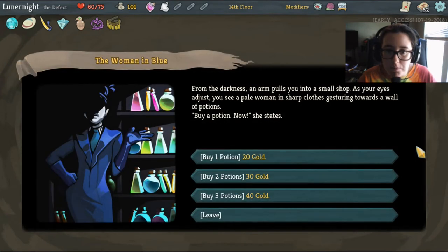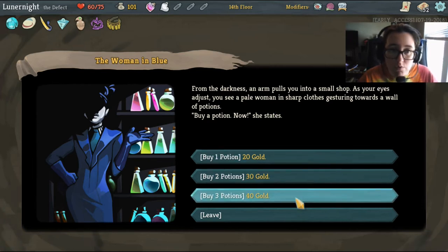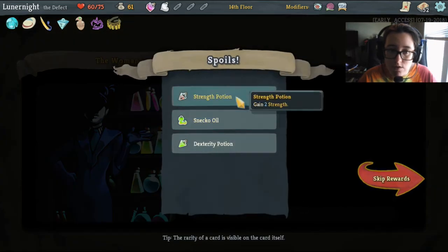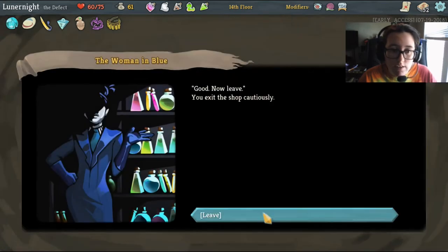From the darkness, an arm pulls you into a small shop. You see a pale woman in sharp clothes. Buy a potion now, she states. One potion 20 gold, two potions 30 gold, three potions 40 gold. I've got three potion slots so let's buy three potions. Strength. Sneko. Dexterity. Proceed. Good. Now leave.